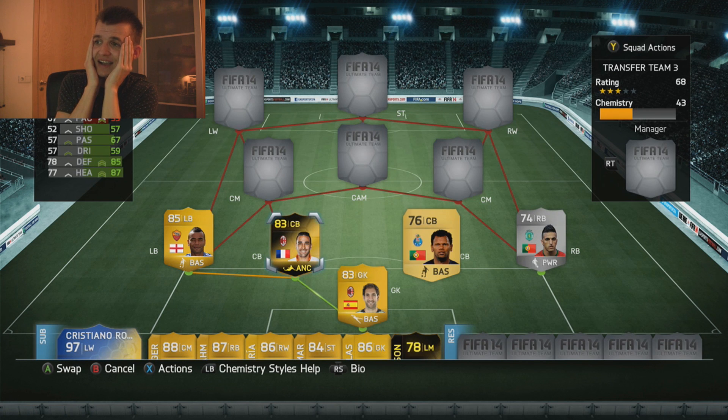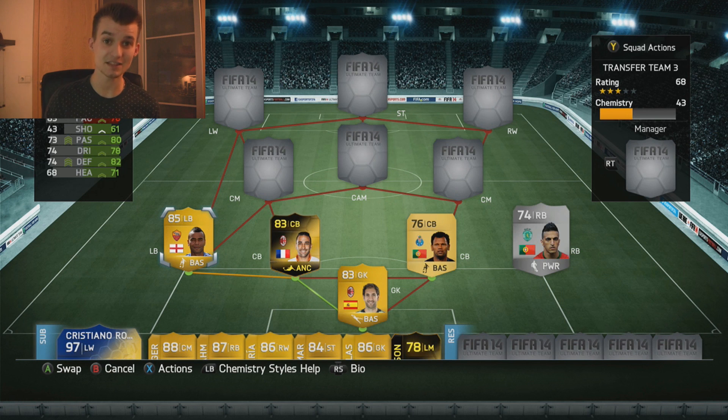Sweet mamma mia! So here we've got my defense and yes, I like it a lot! In my two center back positions, we've got Rolando and of course in-form Rami. They both look really good. Rami has got 55 pace, 57 shooting, 67 passing, 85 defending with 87 heading. Rolando: 67 pace, 52 shooting, 52 passing, 78 defending and 77 heading. Next we've got Ashley Cole in the left back, with Mikel Lopez, the silver guy, in the right back position.